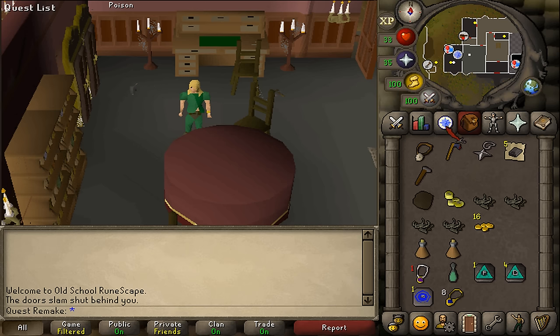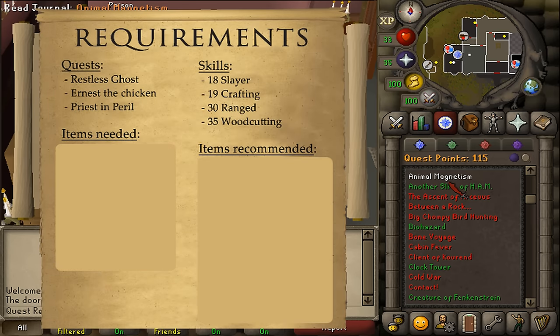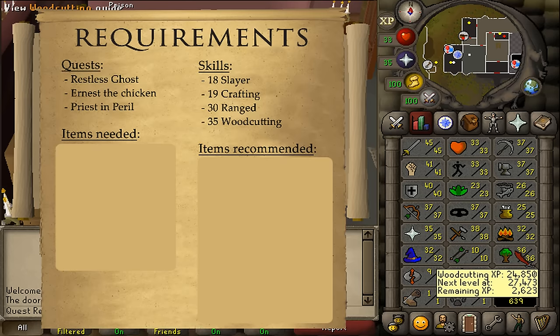Hi and welcome to my quick guide of the quest Animal Magnetism. The quest requirements are Restless Ghost, Ernest's Chicken and Priest in Peril. The stat requirements are 18 Slayer, 19 Crafting, 30 Ranged and 35 Woodcutting.